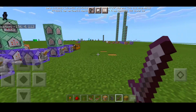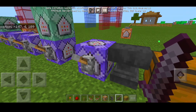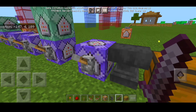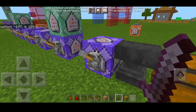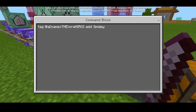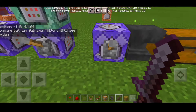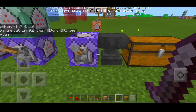Alright, let me show you all the commands. First we go to our tagging command — this is very important to activate and access all the other commands. The tagging command is: tag @a[name=yourname] (put your own name, don't copy mine) add spidey. Set it to repeat, always active, and needs redstone. It doesn't actually matter as long as it's not a chain command.